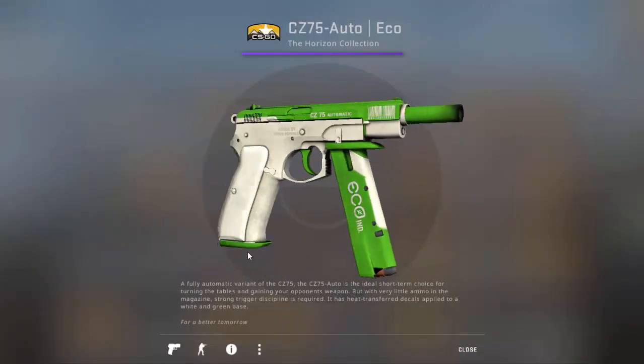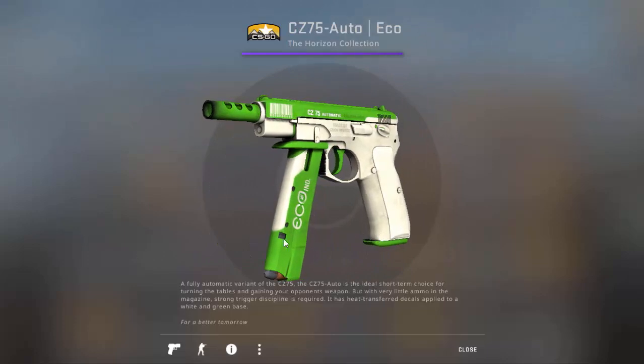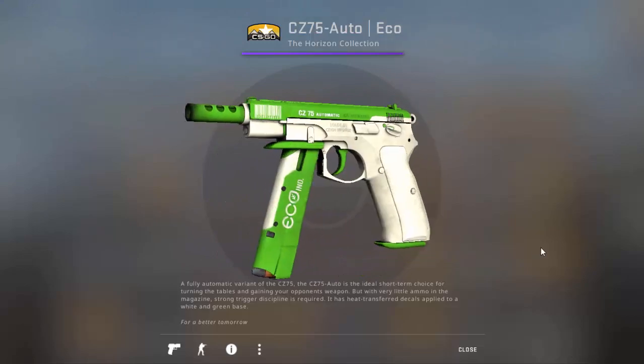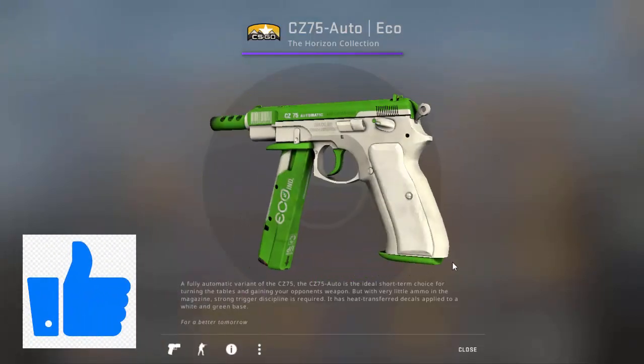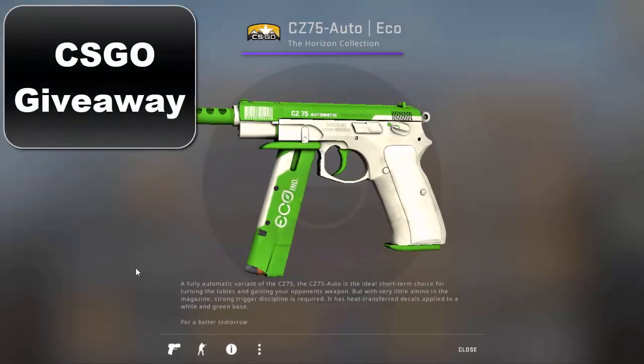Today I will be giving you guys the CG75 Auto — you can also call it the CG75 Automatic — and the name of the skin is Eco. I put the CG75 because some guys like to play it over the Five-SeveN or the Tec-9.